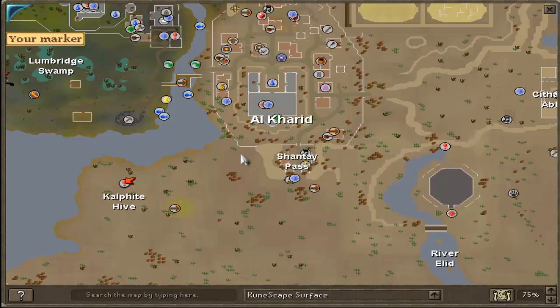The next place you're going to want to go is Shantay Pass. You can get there by home teleporting to Al Kharid, walking directly south to Shantay Pass, and trading one of the Shantay people. Again you're going to want to be buying the one thousand feathers.